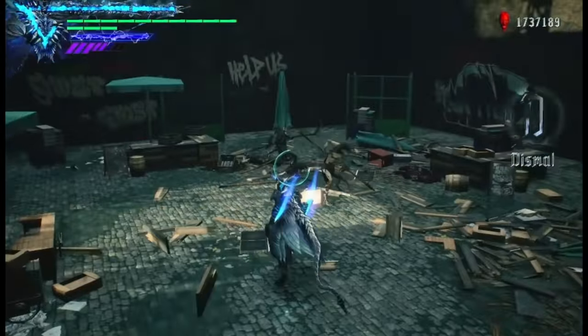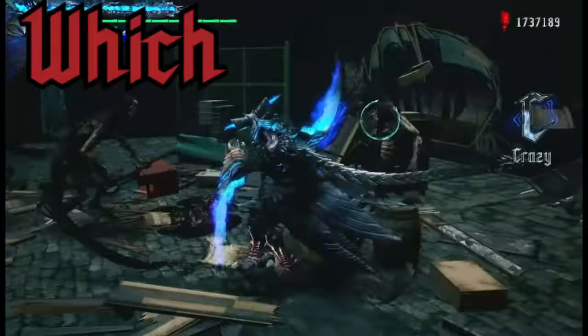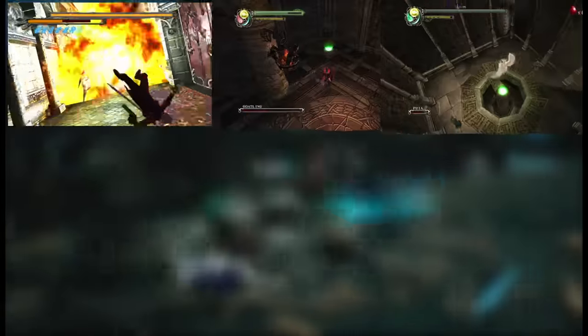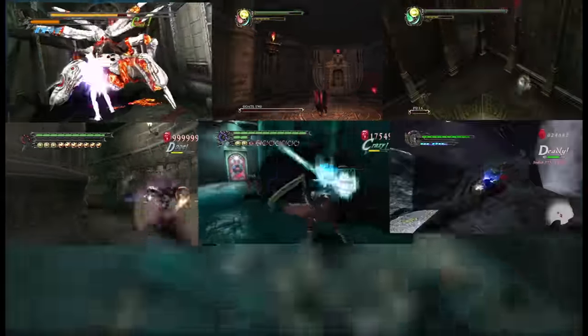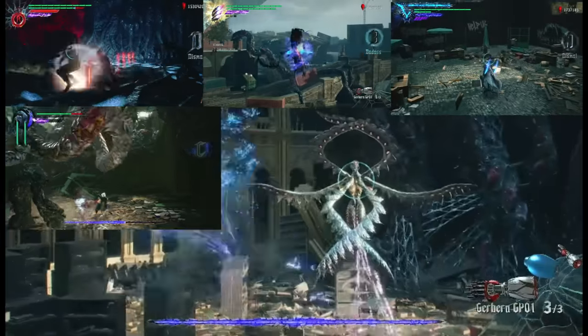Hello, it's the Devil Joe, back again with a brand new video. Today I'm gonna find out which Devil May Cry game has the best Devil Trigger. I'll be going over all of them: the DT from DMC1, Devil May Cry 2 with Dante and Lucia, Dante and Virgil's DT in Devil May Cry 3, the Devil Triggers of Nero, Dante, Virgil, and Trish in Devil May Cry 4 Special Edition, and Devil May Cry 5.